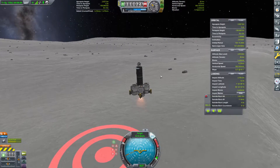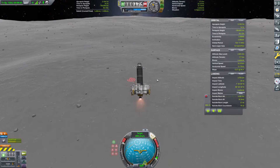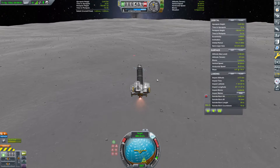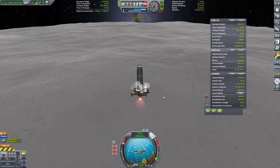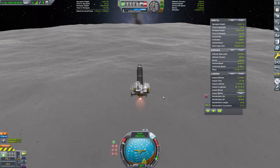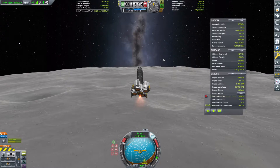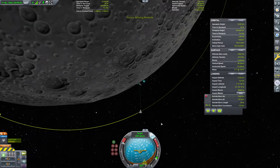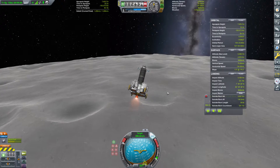Our thrust to weight isn't the greatest. We'll pull up our landing legs and head off over this way. We don't need to have particularly high apoapsis height — only around 40 kilometers. We'll just park about here while we get some additional height, and position this into a fair amount of horizontal speed as well. We are working on catching up with this thing. We should have plenty of delta-V to make all of this happen.